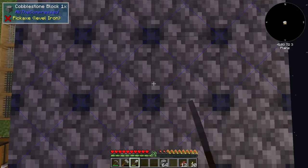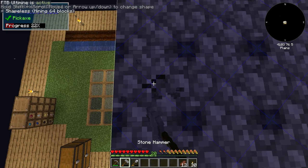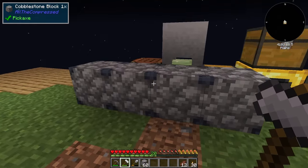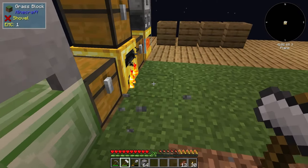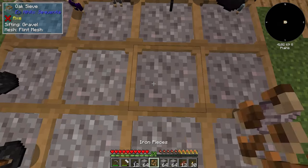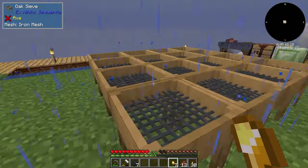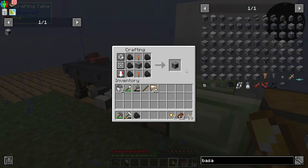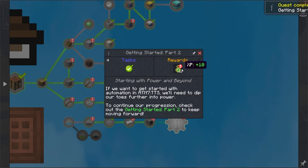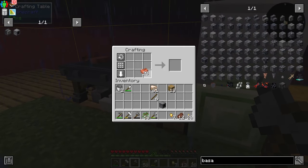I'm now preparing loads of cobblestone to be hammered down into gravel, and then we will do a ridiculous amount of sifting because we still need iron to upgrade the meshes in the sieves and we're going to need iron in the future definitely for machines. My plans are Mekanism for the first machines we build. I'm also going to pick up this copper hammer — this just allows us to double the ores before we actually have a machine, so we can produce even more iron doing it that way.